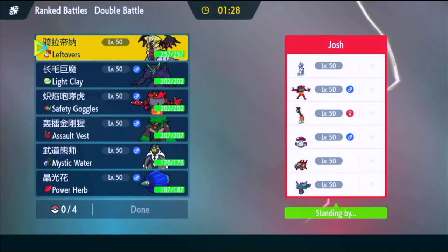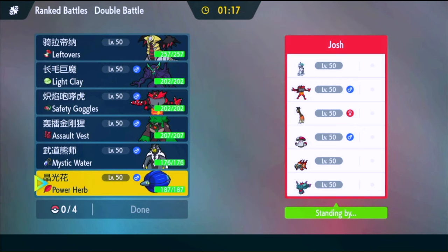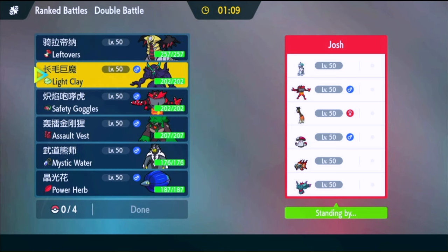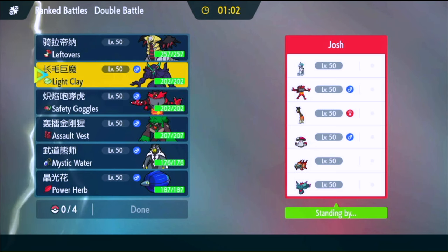Alright, we've got an Ice Rider up first. They have an Amoongus, a Chien-Pao, Fluttermane, a Frigibax, and an Incineroar. Neither of those are that crazy. I need to save Tera for Giratina, but Incineroar might have to be coming just for that Amoongus to taunt it. I would like screens, but I don't think it's the biggest deal in the world, especially if I can get some Calm Minds.